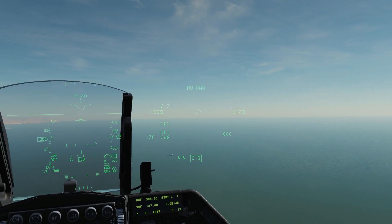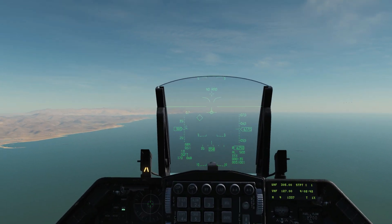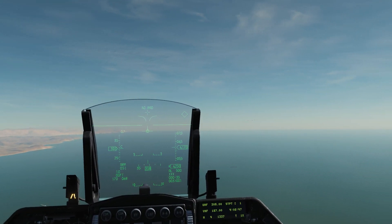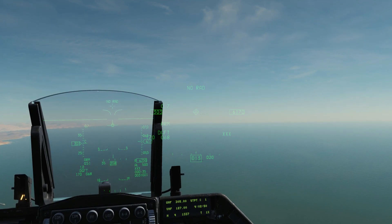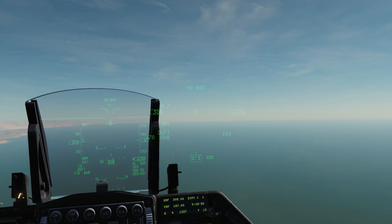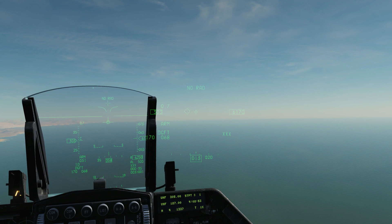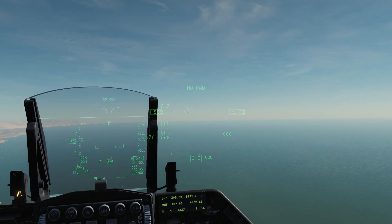Note how the helmet mounted cueing system symbology is superseded by the HUD when we are looking at the HUD, and when we come out of the HUD we're back on the helmet mounted cueing system. Let's go look at the target — we've got them right there. You can hear the change of tone, which means the seeker head has found a heat signature it can lock onto. All we do now is press the uncage button to uncage the seeker head from the HMCS to the heat source. It's now got a tone to fire and is tracking the target independently of where the HMCS is pointing.